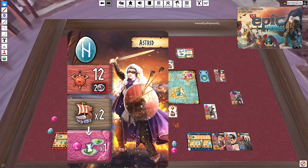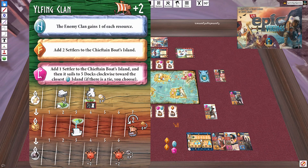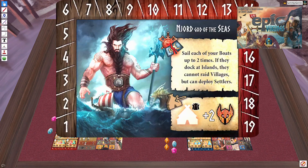They drew a 12. They actually do have the steel — that's critical. They'll spend two steel and win the fight, gaining two food and a steel. That two food triggers a boat build, daisy-chaining from the primary boat clockwise. They follow the dotted line and end up here where they place their boat, then take the favor card. I still spend my steel, which sends an F rune to Valhalla, increasing F's value. I get the god ability: sail each of your boats up to two times, docking to deploy settlers but not raid villages.